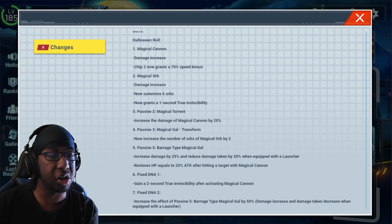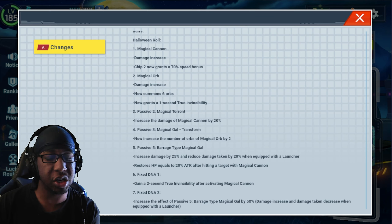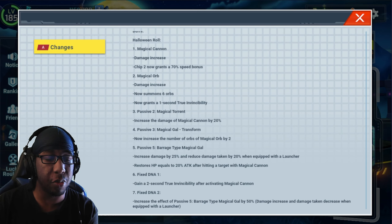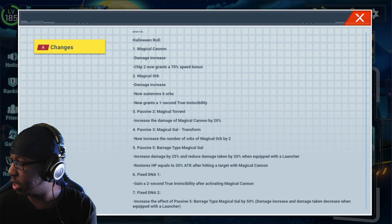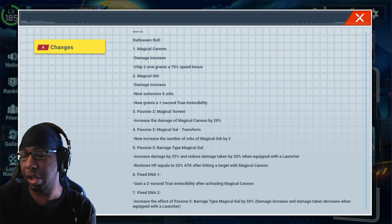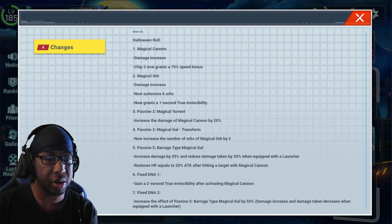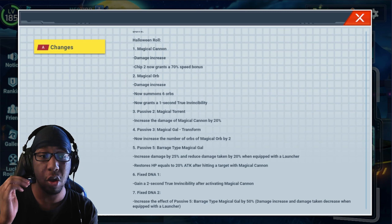Zero X also told me they're changing the phrase from 'true shield' to 'true invincibility,' which I like a little bit more. Because 'shield' sounds like it can negate damage but it can't be removed, as Zero had told me. I only mentioned it during videos that I don't like the wording. True invincibility sounds a lot better because that's more akin to what it actually is and lines up with what's in the game — like Sting Chameleon's chip, which words it as invincibility rather than a shield.